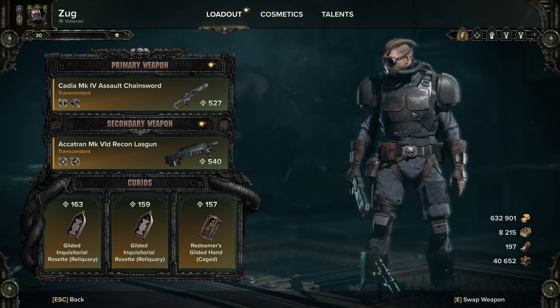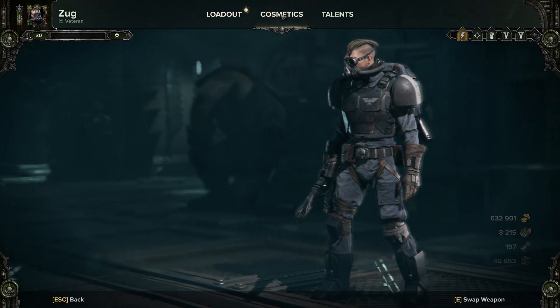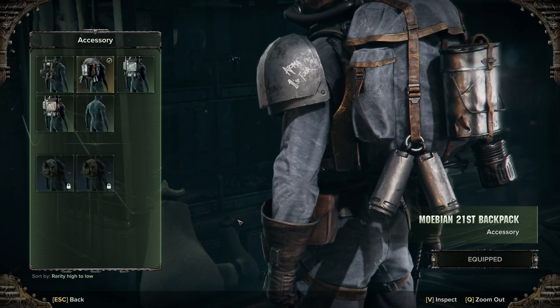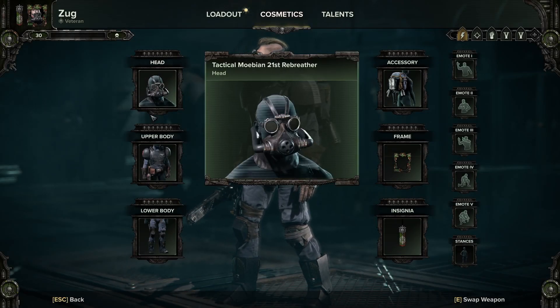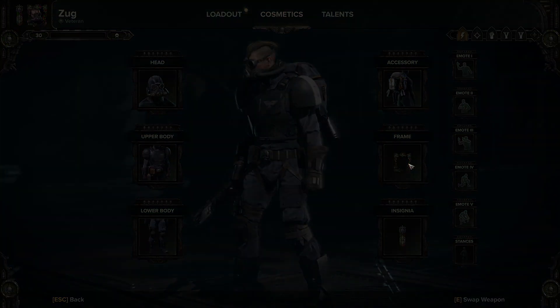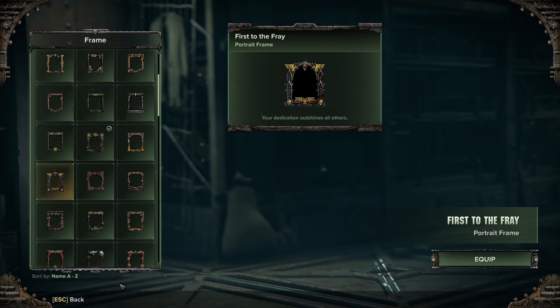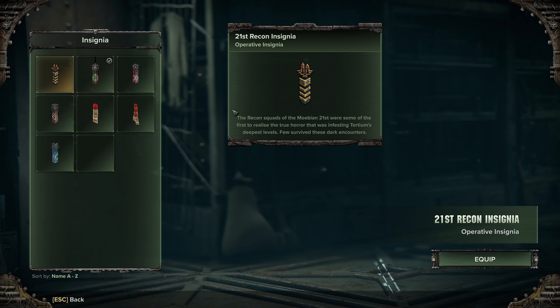So this is the veteran outfit and they give you a backpack as well. They also give you a frame — I think it's this one — along with an insignia which is this one.